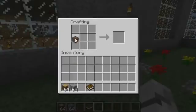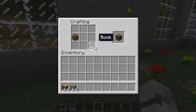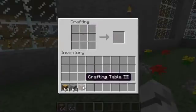So how do you make this Crafting Table? You get a Crafting Table and you get a book. It's shapeless — it doesn't matter where the book goes and the Crafting Table. And you get your Crafting Table 3.